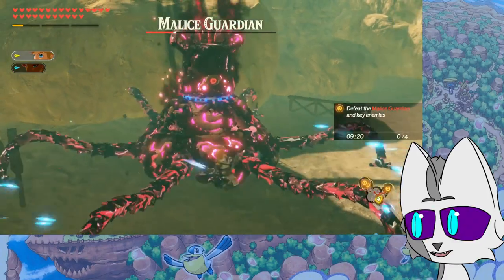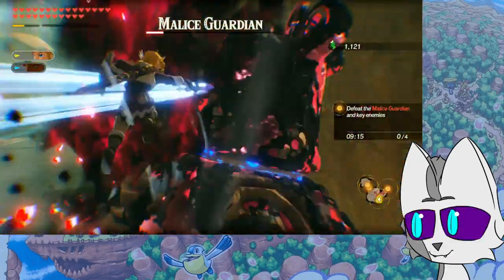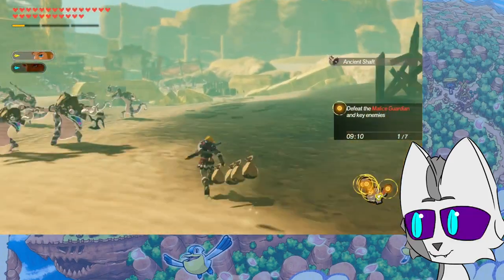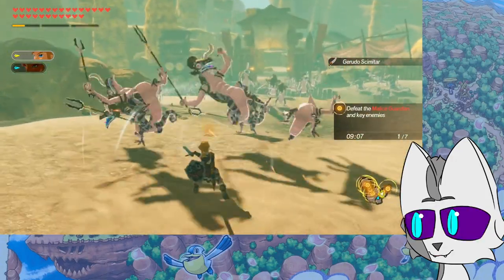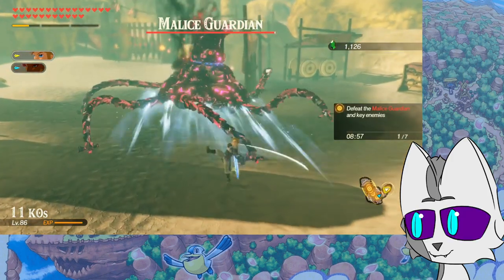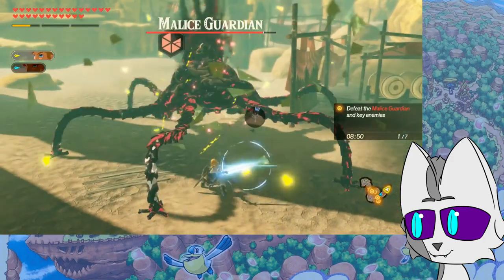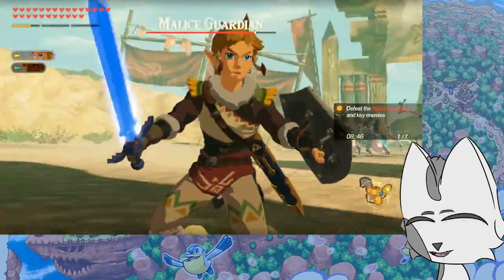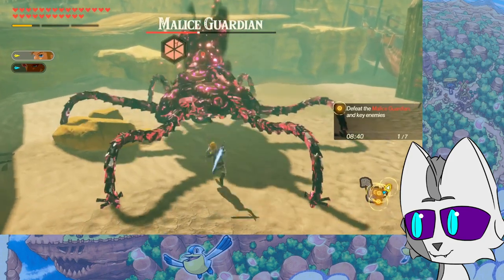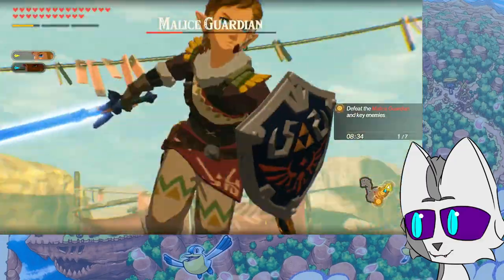I also noticed another thing during my grinding I forgot to point out, but I will in the next mission because it's actually sad. We'll just go defeat the lonely one. Be gone. I don't like evil projectile enemies. You are not a fan, and I'm not a fan of you. Take that, malice guardian. I don't fear you, malice man. I freeze you again, in a better position for me to annihilate you. Goodbye, malice guardian, die.